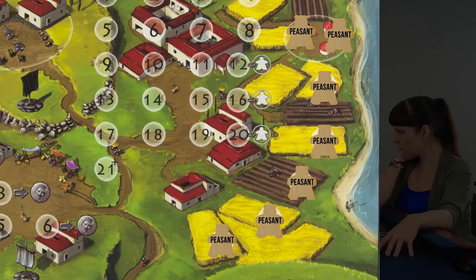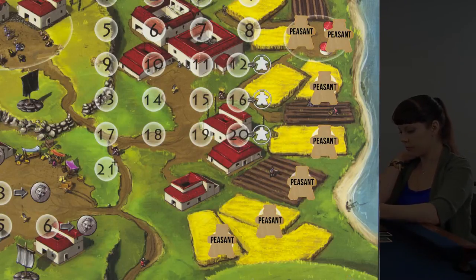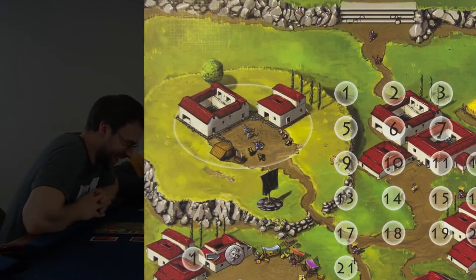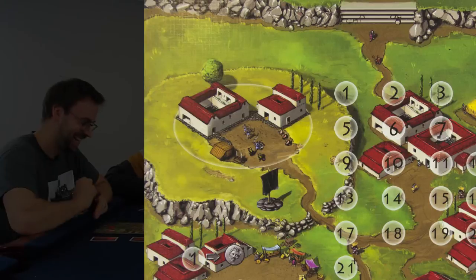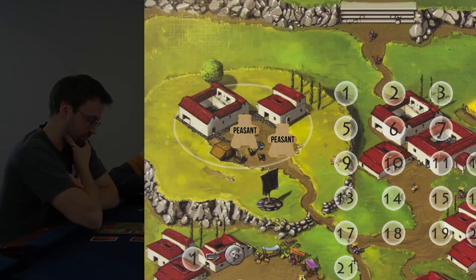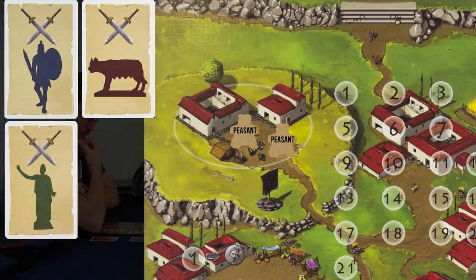Why would you allocate more than five farmers? Because they're human meat shields — which brings us to the fighting. When you have allocated at least one soldier, you get to pick another city to fight. In secret, you choose who you would like to fight.